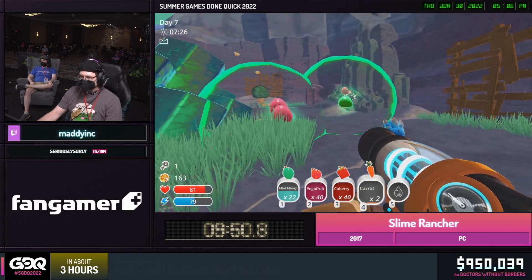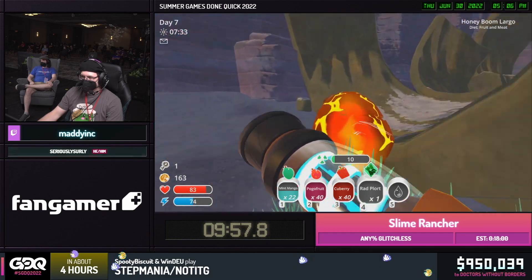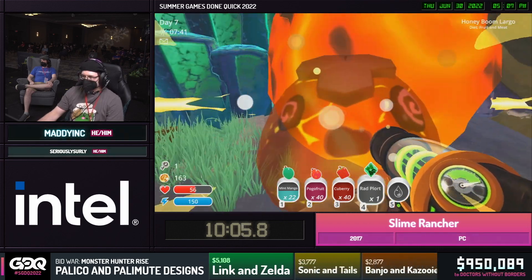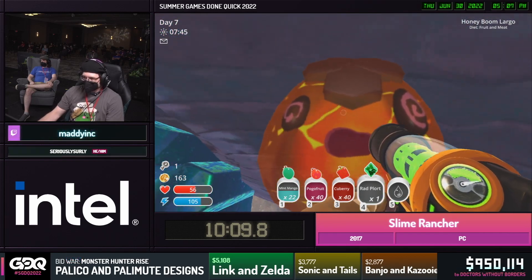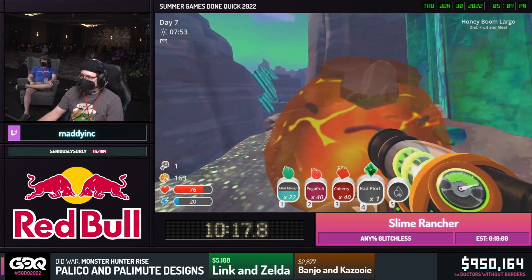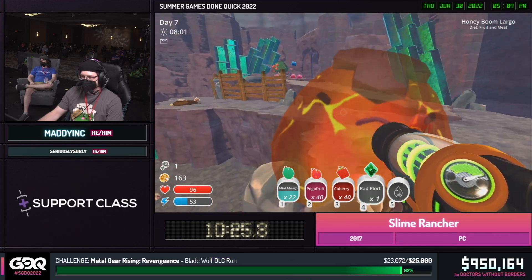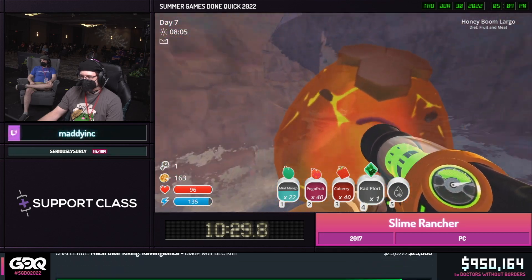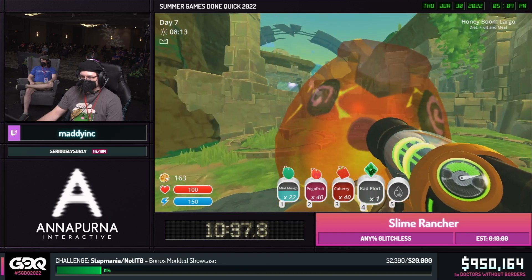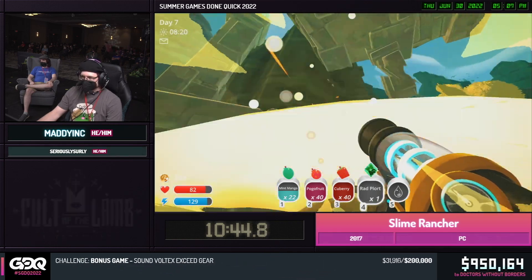The largo we have will actually be able to give us the last two plorts that we need — so that's very convenient. Good routing, good planning. Pretty good rad slime spawn — nice and close. Didn't have to wander down the hill at all. Just need to be careful with your health here. If at any point we get boomed on too hard or too often, you can die — it shouldn't happen, but deaths do kind of end the run. Using that honey gordo key to open up this door, and then we're back into the ancient plaza. We're going to feed that rad plort, then feed the largo, get the two plorts out of that, and place those two plorts.